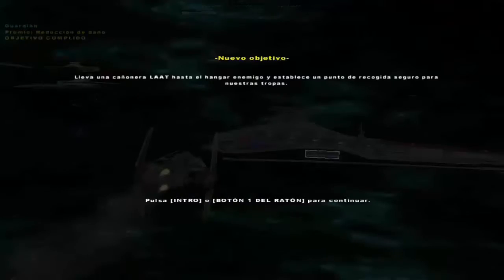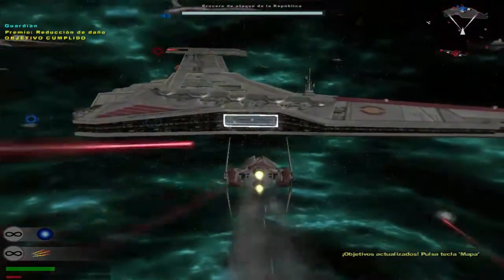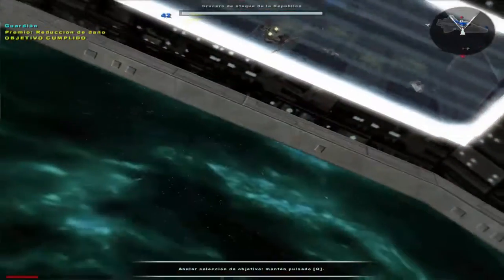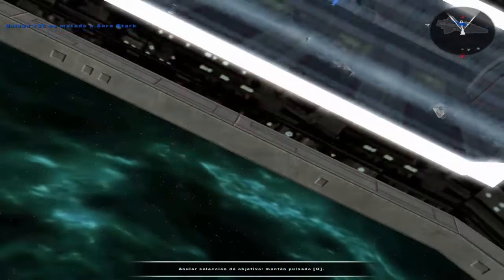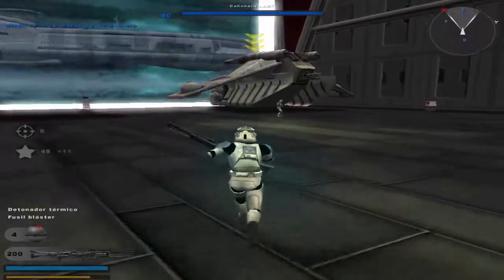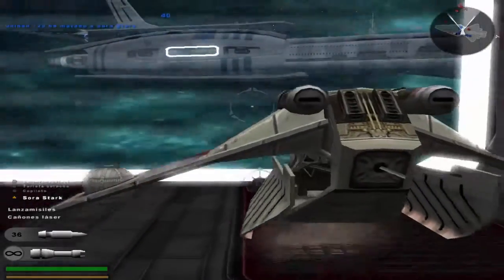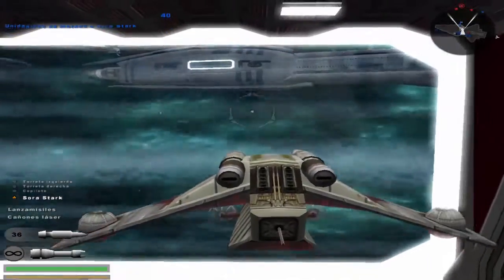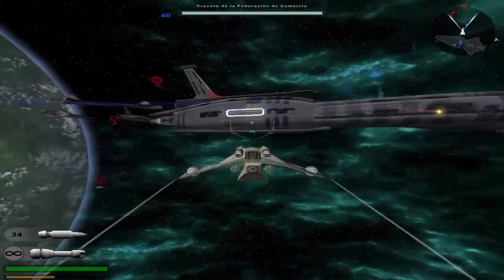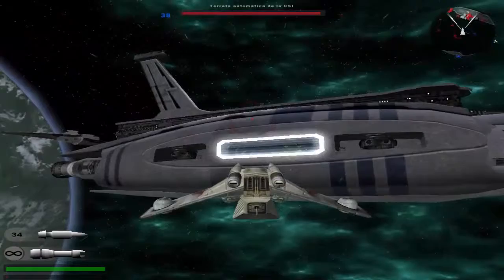Ahora lo que tenemos que hacer es volver a nuestra nave, coger una cañonera y llevarla al hangar enemigo. Estaba a punto de llegar... Aquí tenemos una cañonera. Tiene sitio para cuatro, es algo más lenta en general, pero su verdadera utilidad la tiene cuando lleguemos adentro.